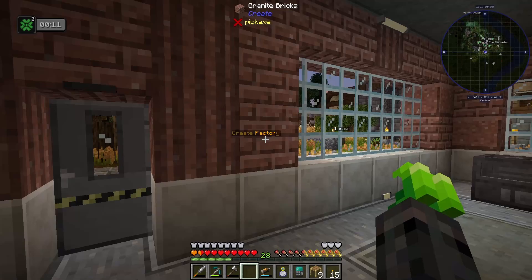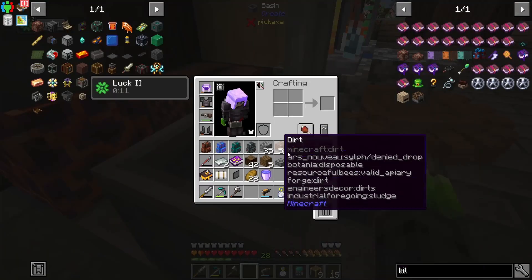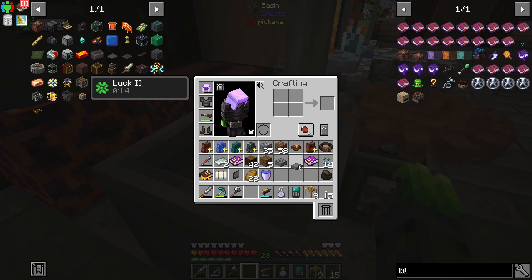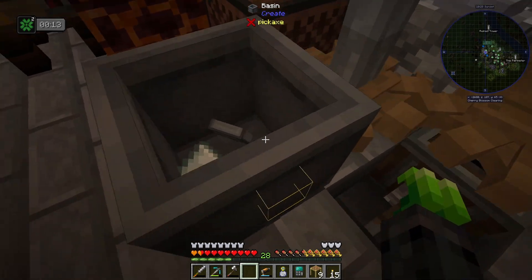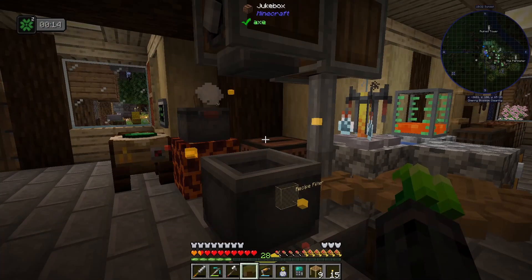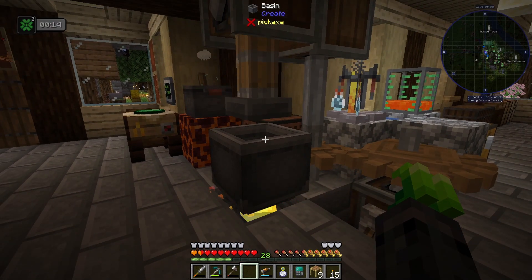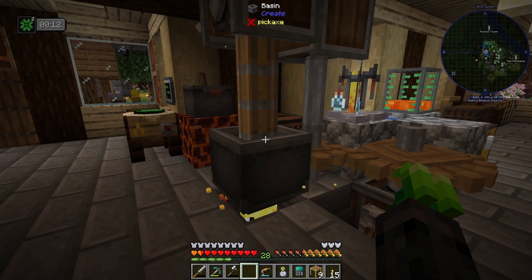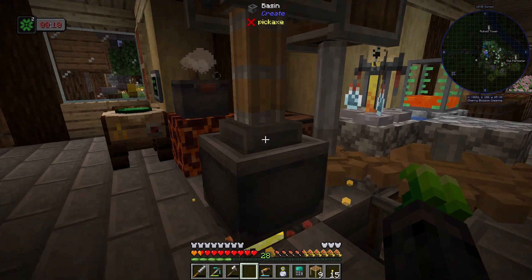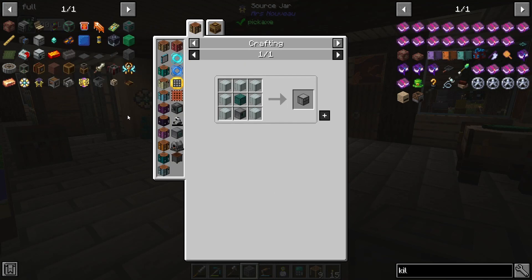Let's go right back to our craft. We have our machine base, our coated machine frame top, and our two invar plates. Everything is now in there, and all we need to do is use that last piece of charcoal right now. This should — yes, there we go. Everything is peachy. Ding. Rough machine frame obtained. Perfect.